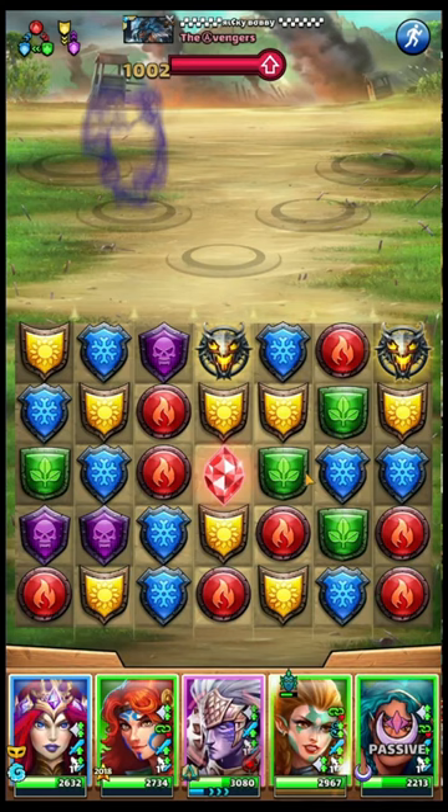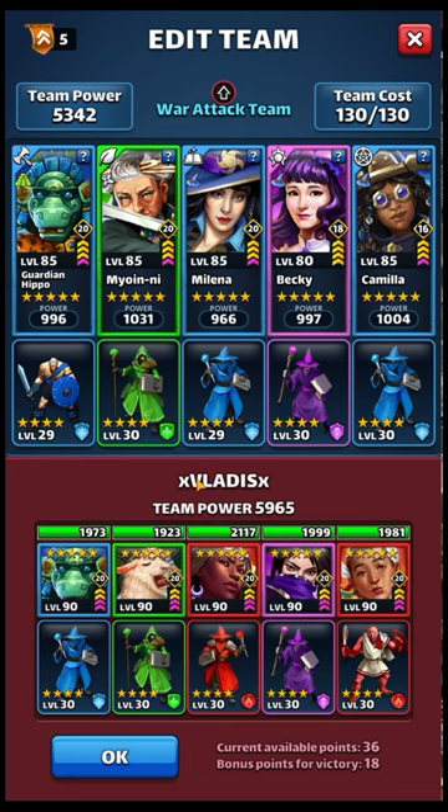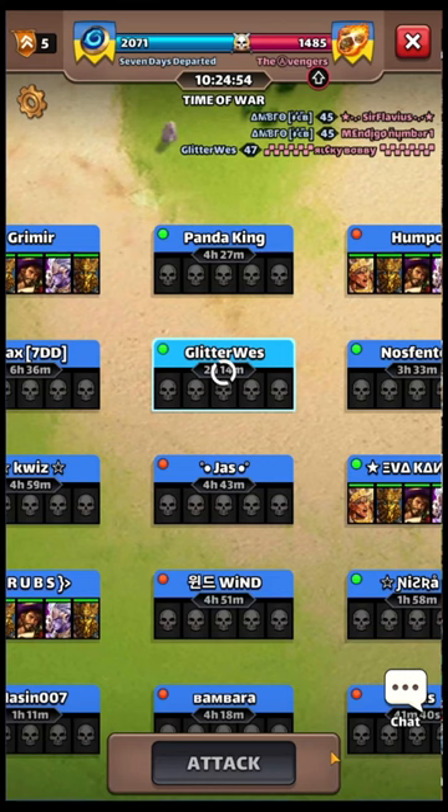We did it — old school greens! Alright, hit number two, completely different tank: Hathor tank. I'm going to bring strong blues, and I'm also going to bring Camilla — hopefully if Hathor boosts their life like crazy, Camilla will drop that down. Let's go.